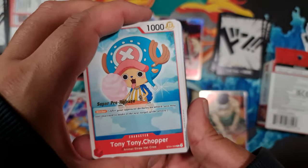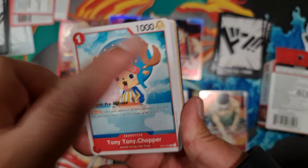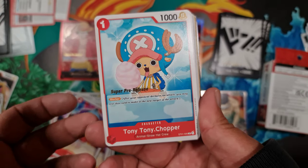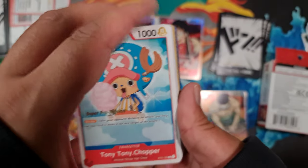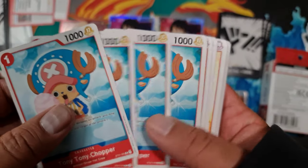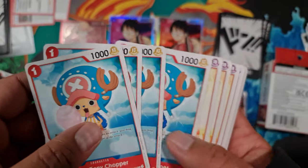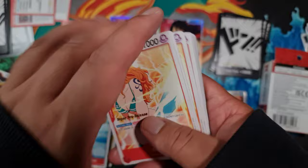Then we've got a fan favorite — Tony Tony Chopper. One cost to play at 1,000 power — and he's a Blocker. A cheap Blocker is quite good. Just like in most other card games, you can use a Blocker to block attacks and literally be cannon fodder. It stops you losing life. Get it out there early for one cost and use it to block attacks.